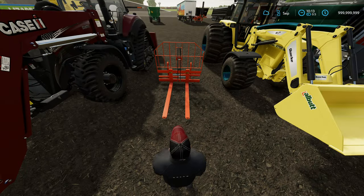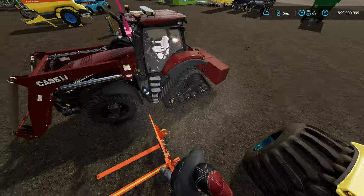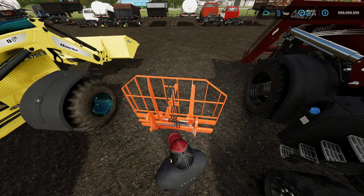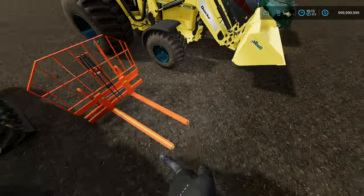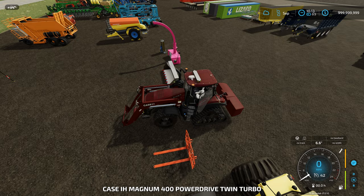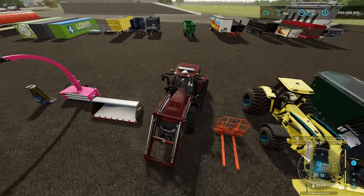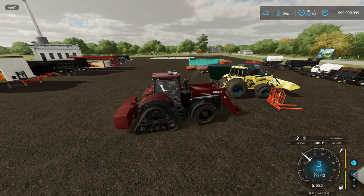This here is a mod for a telehandler. It looks like regular pallet forks, but it's got straps on it so you can actually pick up anything that's strappable. This tractor here is a Case model that just came out — notice the ridiculous size. This also has just about 900 horsepower.